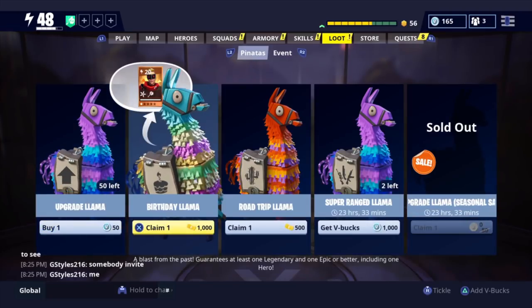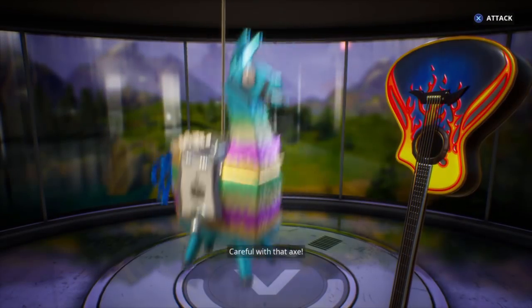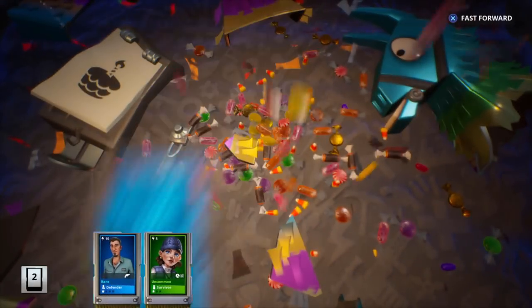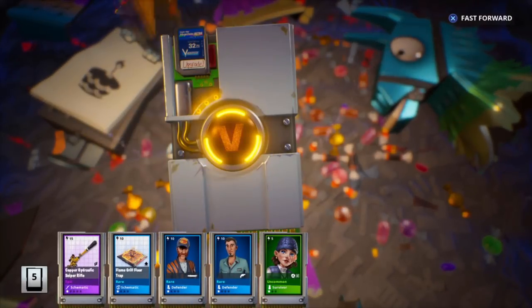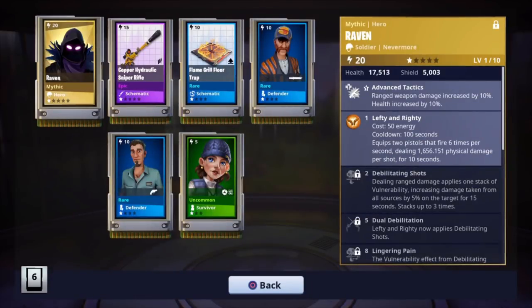Now onto the birthday llama. What do I even need? Definitely just the lobber - the legendary lobber, that's what I'm focusing on right now. See if we can get anything else. The hydraulic sniper, the epic. Okay, here's our legendary. Oh, we got a mythic - we got the Raven! Wow, we got a mythic hero out of that. That is nice.